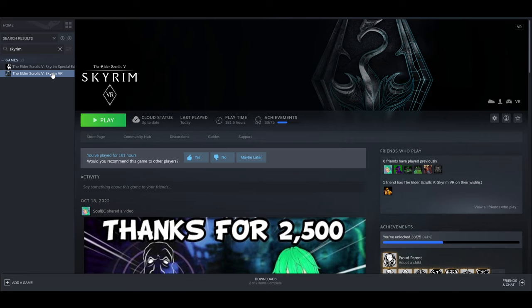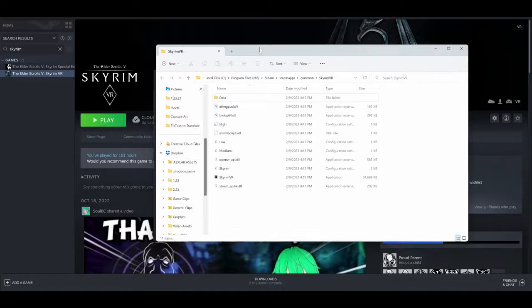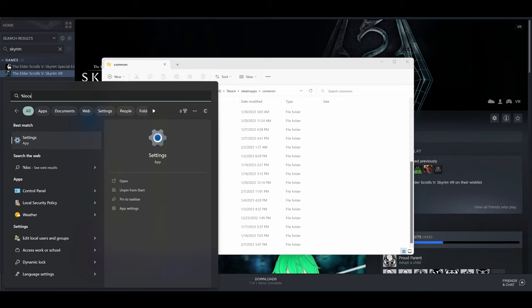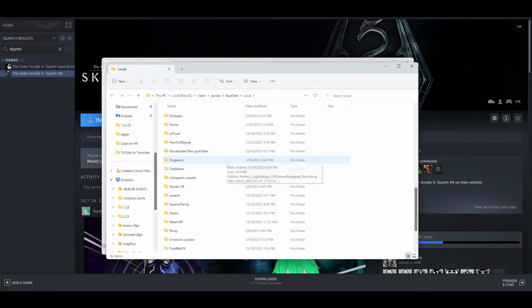The next thing you'll want to do is clean up Skyrim. If you've never installed Skyrim on that PC before, you can skip this step. Otherwise, go to Steam, right-click on Skyrim VR, click Properties, Local Files, and Browse. With this window open, go back to Steam and uninstall the game. When it's done uninstalling, delete any other Skyrim VR files that might have been left there. Then go to the Windows search bar, type %localappdata%, and hit Enter. Look for Skyrim VR and delete it if it exists.